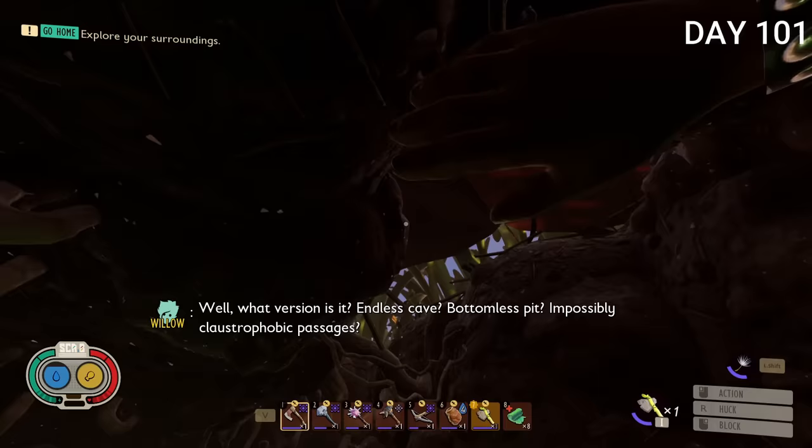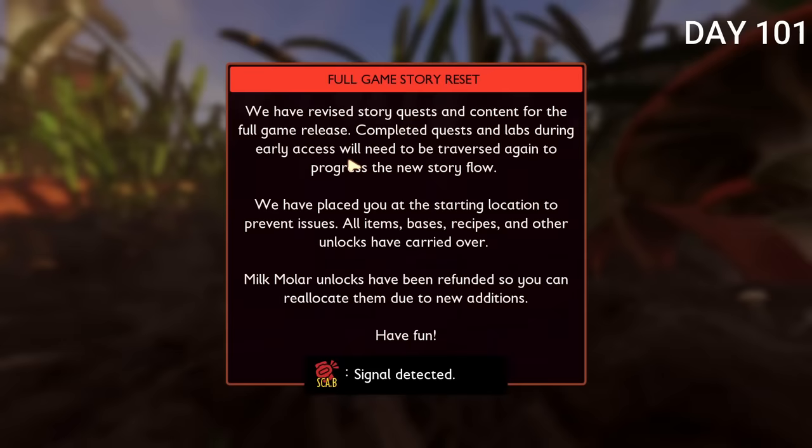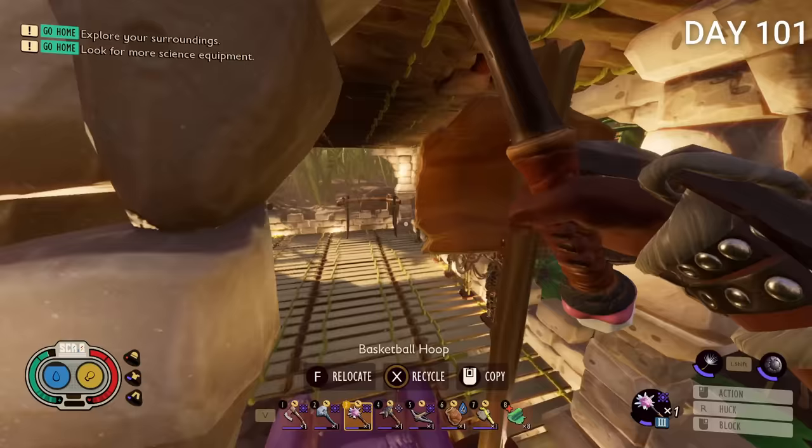I started day 101 by respawning back at the start. When I woke up I had all my armor and weapons back. I equipped all my armor and got a pop-up saying all my milk molars were refunded — I already had them, I just needed to re-spend them. My base was still here, so the first thing I did was go back to it.